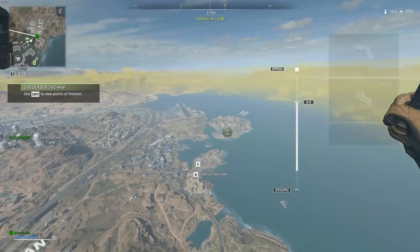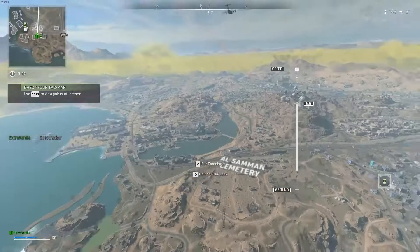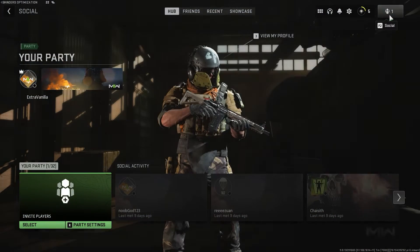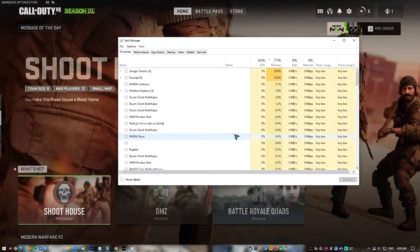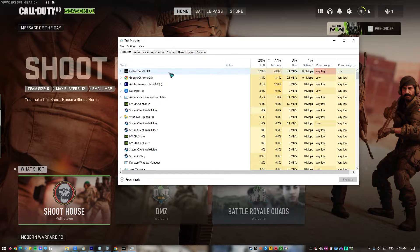Fix number 1: Close and Restart Warzone. Restarting both the game and the launcher you're using is necessary when dealing with random or persistent crashes. Just close the game and launcher normally or using the Task Manager. If one or both has become unresponsive, you can pull up the Task Manager by pressing CTRL + Shift + ESC. From there, look for the app you want to close by highlighting it and clicking the End Task button at the lower right.